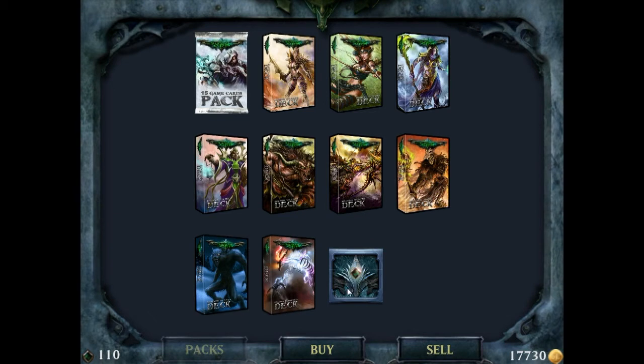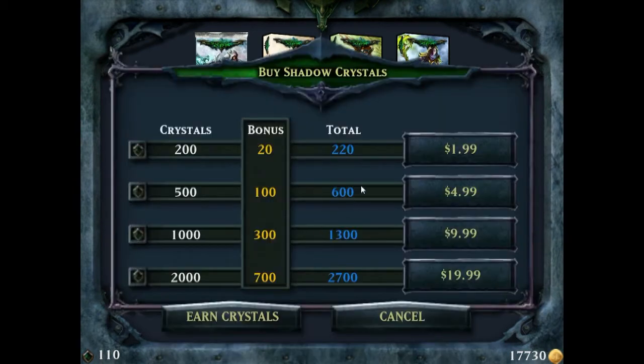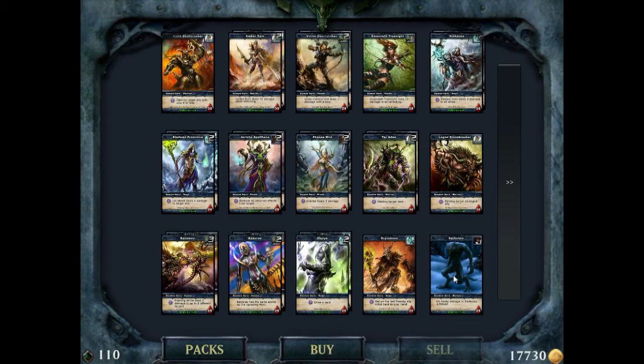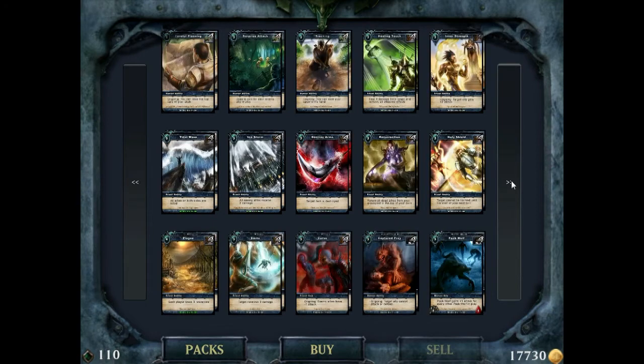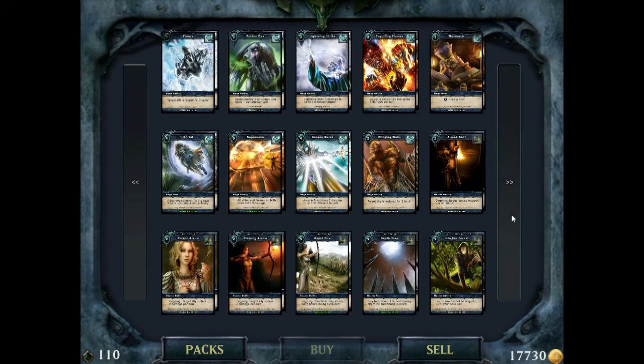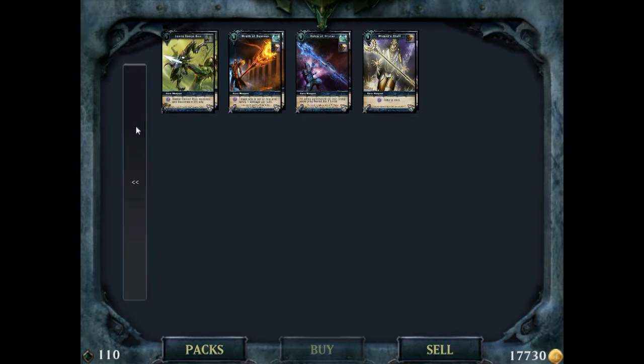You can also buy shadow crystals directly. Since leveling is the only other way to obtain them, it's not too bad if you really like the game and want to show support - ten dollars gets you around 1,300 crystals, which can get you pretty much anything. After that, these are all the cards available for you to buy. There are only 200 cards right now in the game.